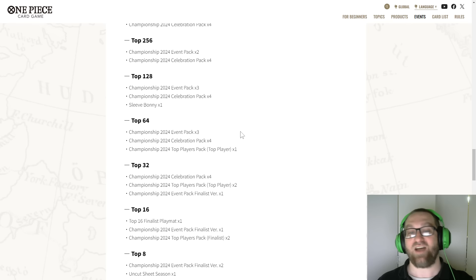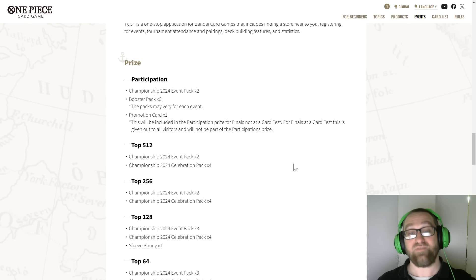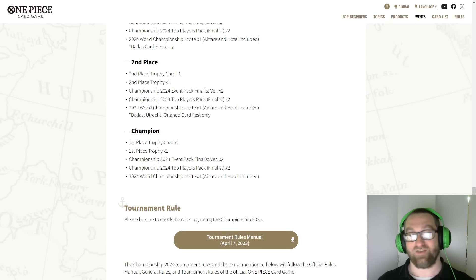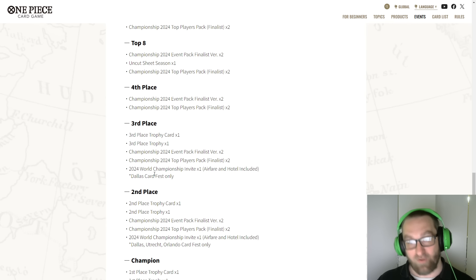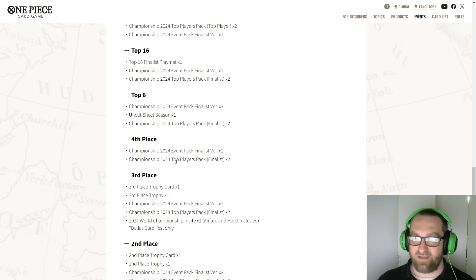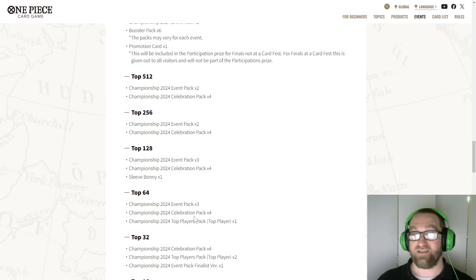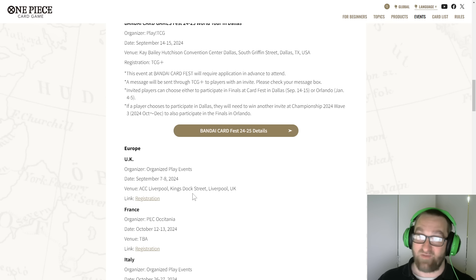Prize details are subject to change and amounts may differ by region. Let's at least check out the prizes — I believe this is for Nationals. Top 5 through 12 you're still getting two event packs and four celebration packs. For the Champion: a first place trophy card and trophy, two 2024 Championship event pack finalist versions, and two 2024 top player pack finalist versions. Of course, an invite to Worlds. World Championship invites go to Champion, second, and third place — it does not look like anyone else gets it from Nationals. So it's a big deal for the more competitive players; definitely study this page.